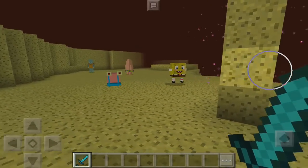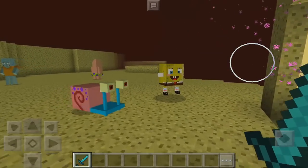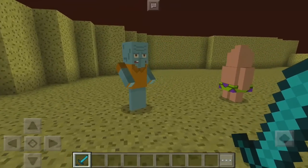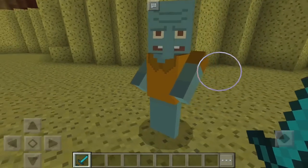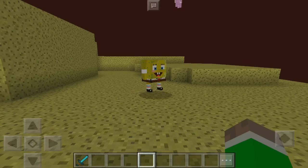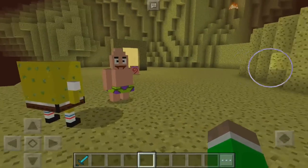As you can see, this whole place is now sponge. We have some jellyfish, we have the crew right here — SpongeBob, Gary, Patrick, and Squidward, which is pretty cool. I think this is better than the Nether. This is a pretty cool new dimension in Minecraft.